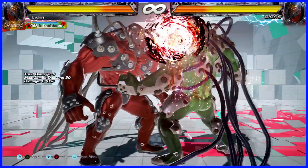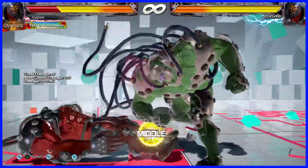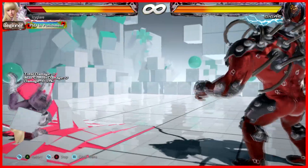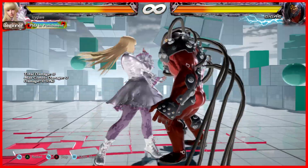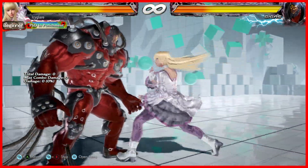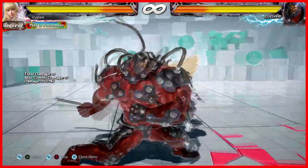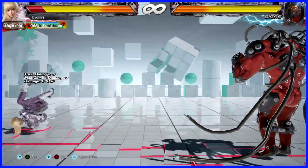So far, this is my best combo. Side step 2 can sometimes hit a side stepping opponent, but you can't really rely on it — I'm using Lily because she's considered the best side stepper. But now it's a homing move and covers all around.